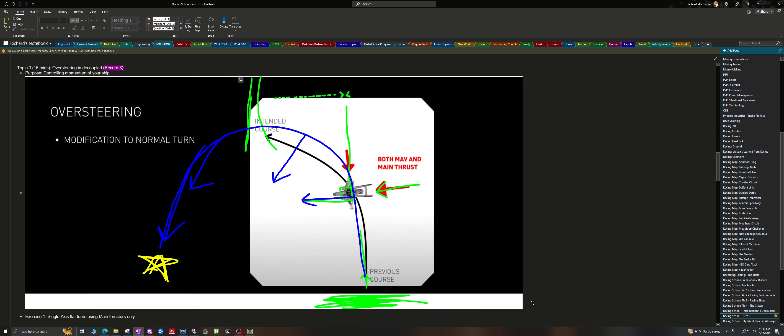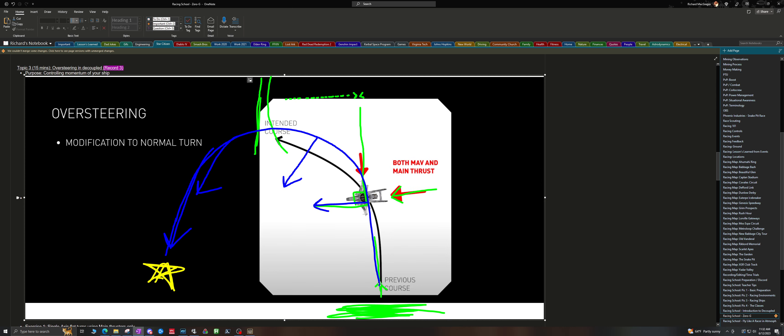Welcome back pilots. Let's talk about topic 3: oversteering. The purpose of oversteering is basically to control the momentum of your ship around a turn.